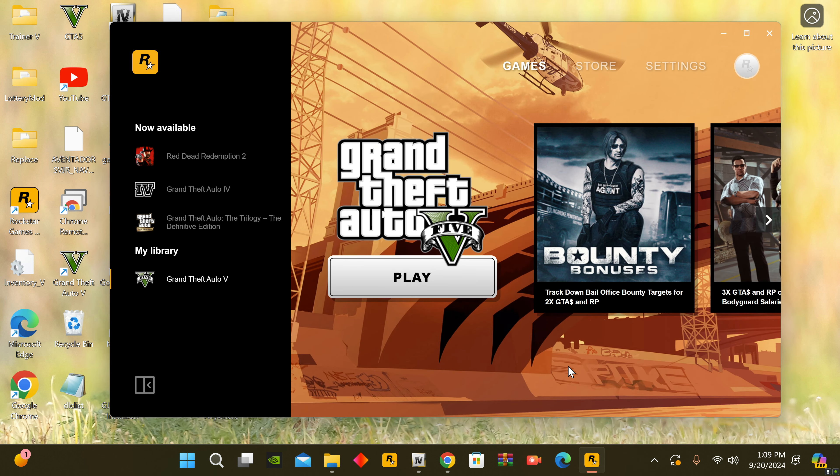With that being said, after we have all of those files updated — BattleEye turned off or disabled, the Script Hook V and dinput8 files updated in our GTA5 main directory folder — we can go ahead and open up the Rockstar Launcher, launch the game, and see exactly what our results bring us.